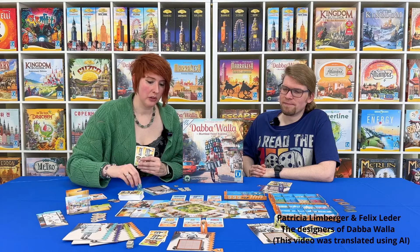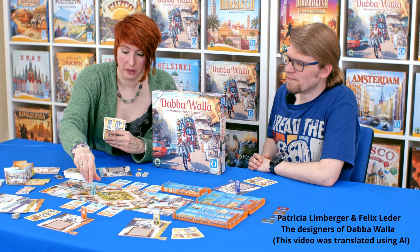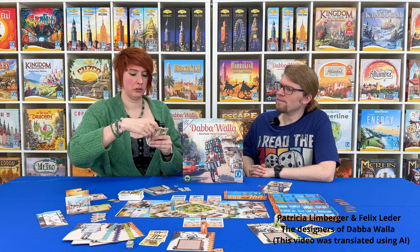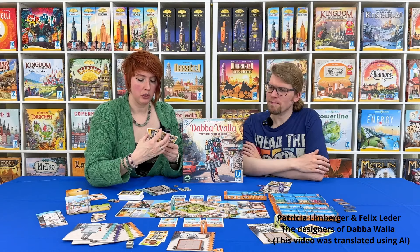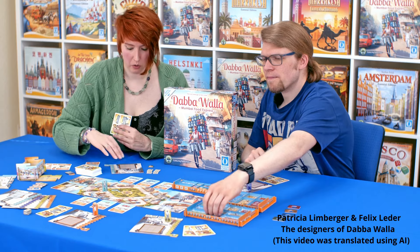During the very first round, you have the option to freely choose your position on any field. At this moment I will proceed to this location and retrieve the corresponding card that is connected to it by this line, and then I will make a selection from my own set of cards. I will take these here and construct the entire thing on my tableau.